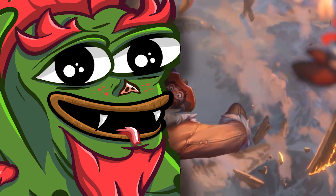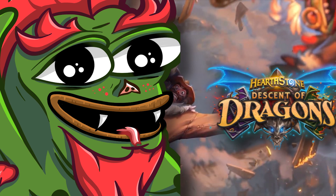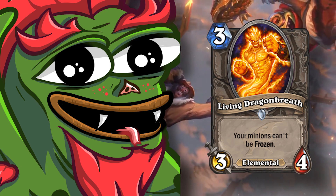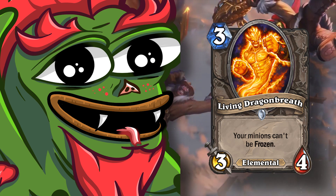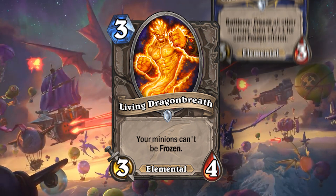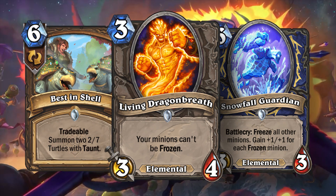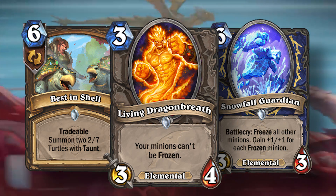One of the tech cards I think they should add into the core set from Descent of Dragons is Living Dragonbreath — a three mana 3/4 with the text 'your minions can't be frozen.' This card would be perfect to play around all the new freeze mechanics, and if they just give it tradable, this card will probably see play in any meta game that needs it.